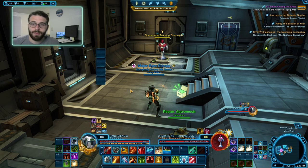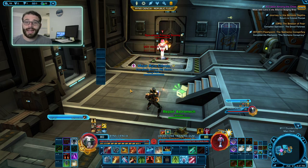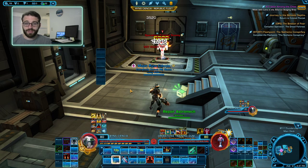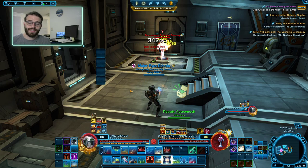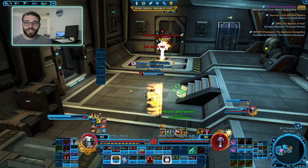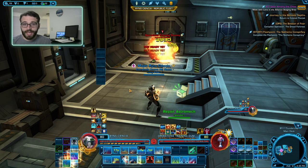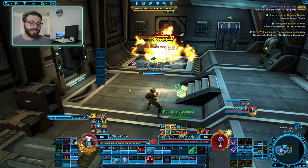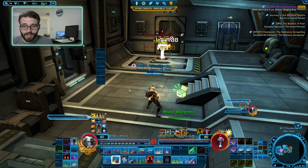That's the basic fundamentals of how to play Assault Specialist. The goal of getting down this rotation is to not have to think about what you're hitting anymore — you want to be focusing on other aspects of the game, like should I be popping my defensive cooldowns, am I staying in AoE, etc. By practicing this rotation until your fingers bleed and you don't have to think about it anymore, you'll be able to focus on doing mechanics, surviving, and paying attention to your environment.